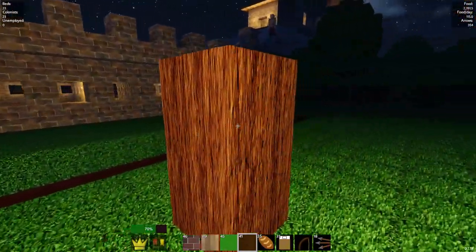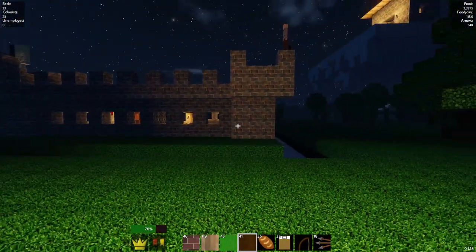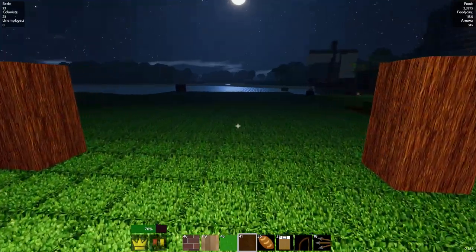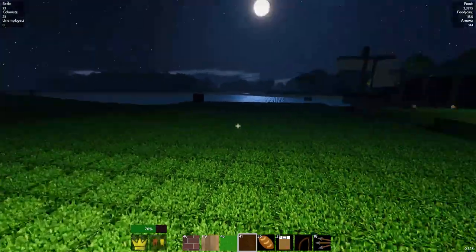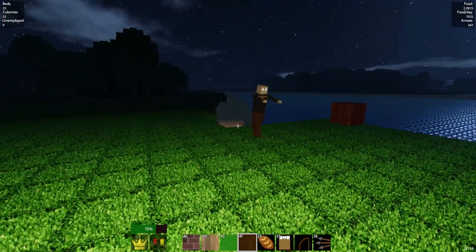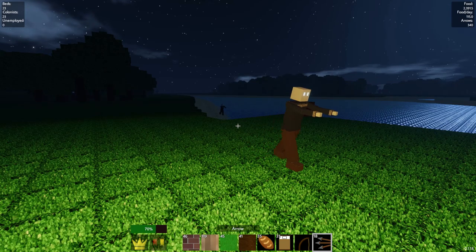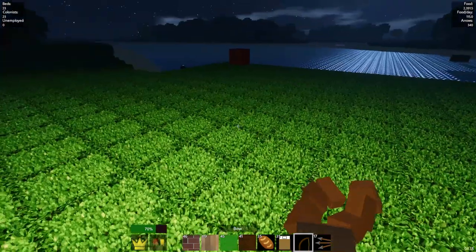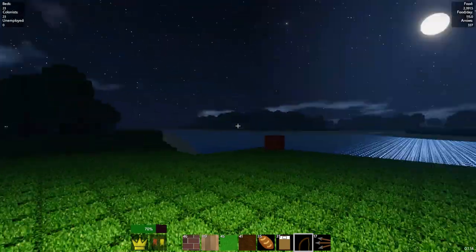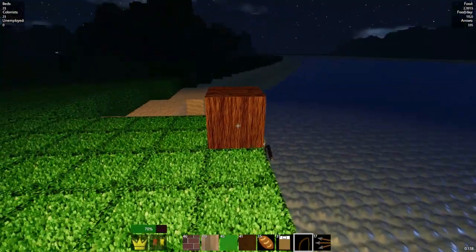I do want to expand outward with the castle — that's not gonna be a big deal. But we can't expand too crazy because if we do, we're gonna have zombies spawning inside the friggin' castle. And I don't want that — look at this zombie rising up in here! You must be crazy. I'm building taverns over here! I shot that guy so close he handed the arrow back to me. That's how we do.